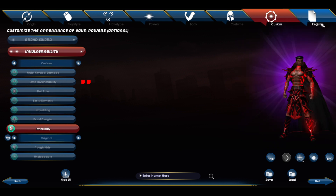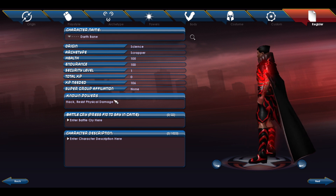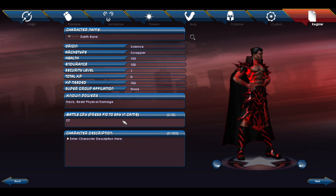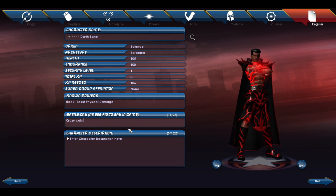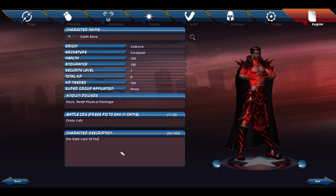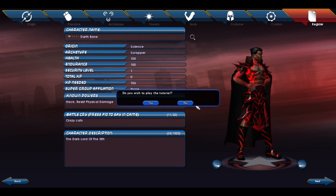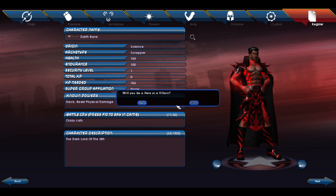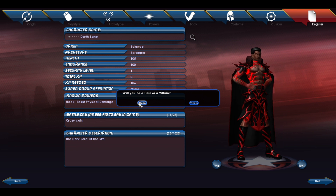Alright, here we are — we're going to create our character: Darth Bane, a magic Scrapper. Battle cry as the OG battle cry. Description: 'The Dark Lord of the Sith, Darth Bane.' Are we gonna play the tutorial? Hell no. Hero or villain? Technically I should be a villain, but if I actually want to see people we're gonna have to be a hero. Jumping in as a hero for the first time — Darth Bane, here we go!